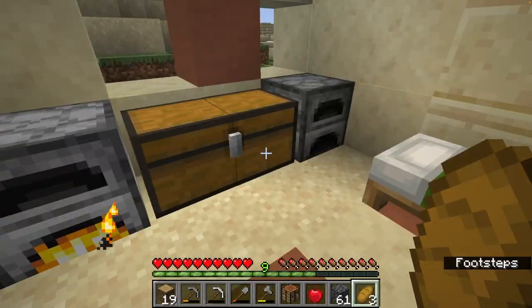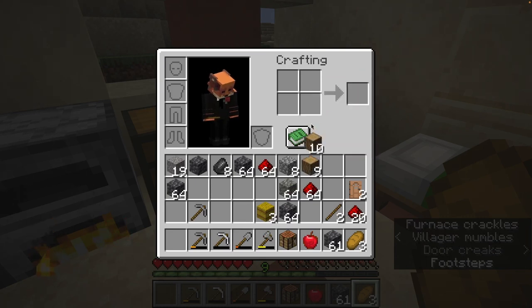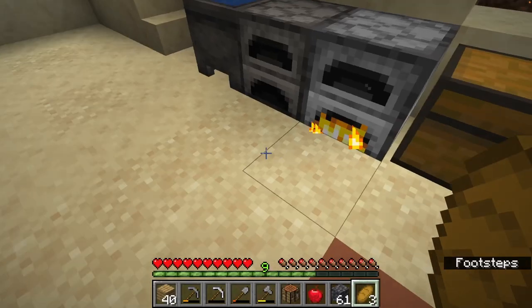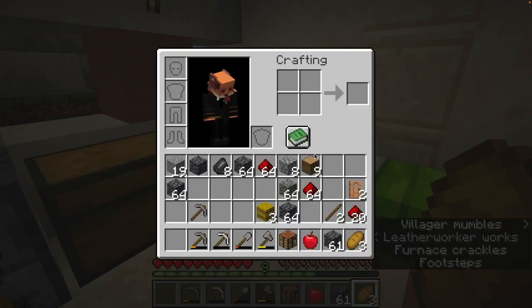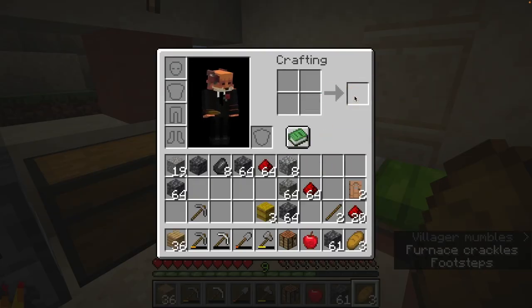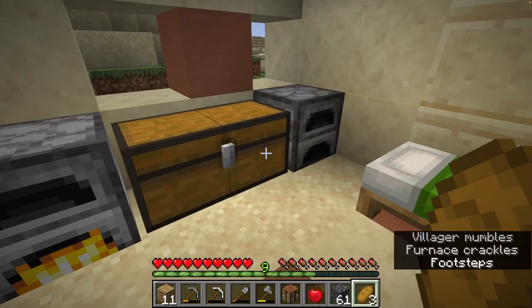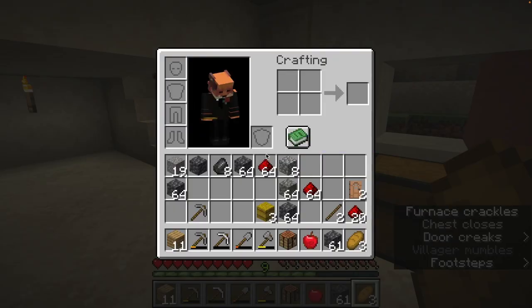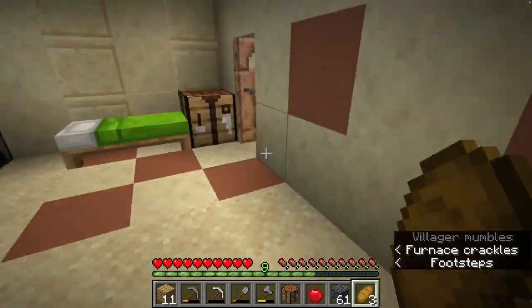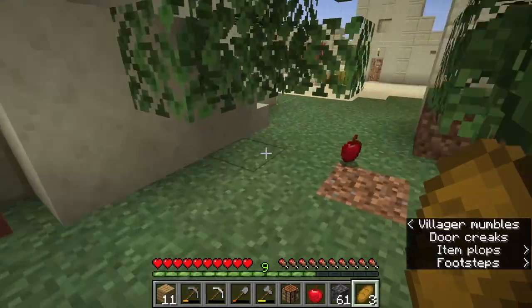So here we want to — I'm just going to put half of these in here. 40, do that. Actually, let's do that full batch. I don't know if that's actually going to be enough to cook all that. 64 — yeah, that should be enough. I don't know what the ratio is there. Let's make one more chest to start holding junk — not junk, but like, you know, stuff. Look, another apple.